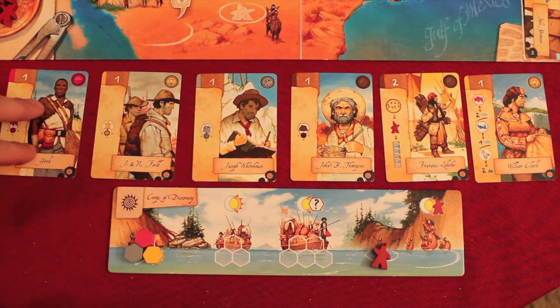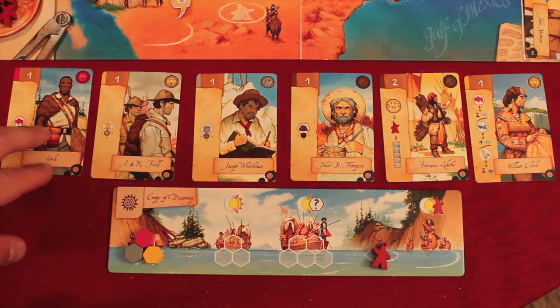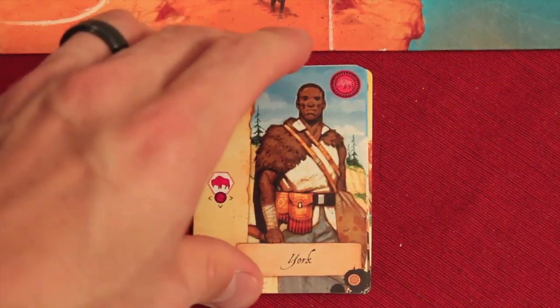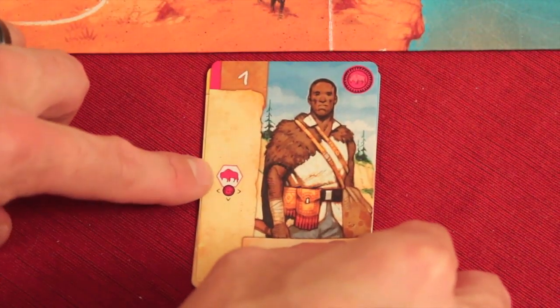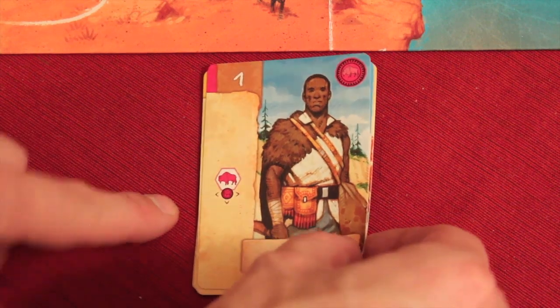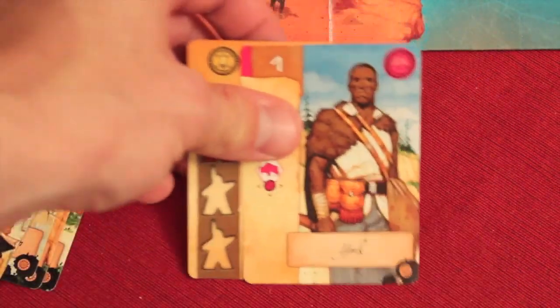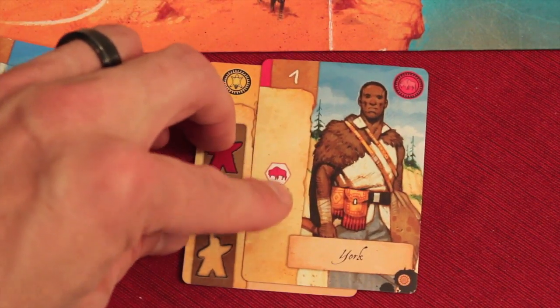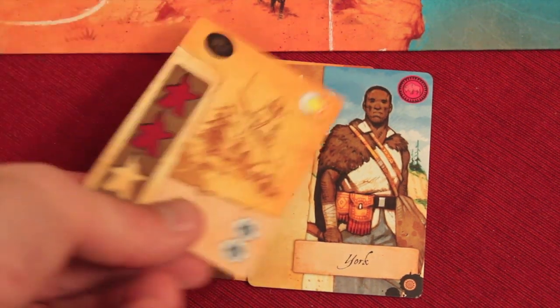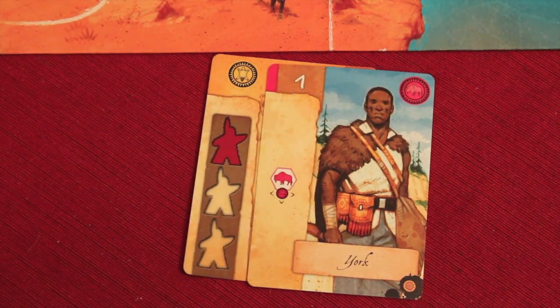On your turn you have to do one mandatory action, and then you can do a couple of optional things. One of the two things you could do is play one of these cards. Now you'd have all these in hand at the beginning of the game. When you play a card, you have to activate it. All these cards have backsides with a different amount of strength. This card is a strength of one and will have one strength on the back. You take another card from your deck and put it behind it — this card is being activated once, in this case at a strength of one.